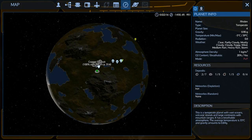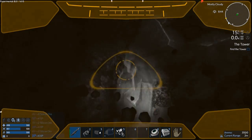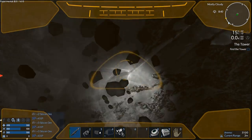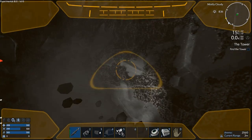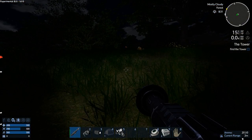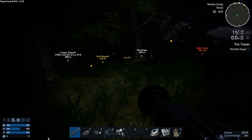We discovered copper, good. We didn't discover promethium though — but I'm not as worried about that anymore because biofuel is easy to make now, especially with all the trees and the survival tool cutting them down. We've got about 260 silicon — that's probably good enough for now. Let's head over to the copper, then do the iron, then head to the water. I might have to gather food on the way.